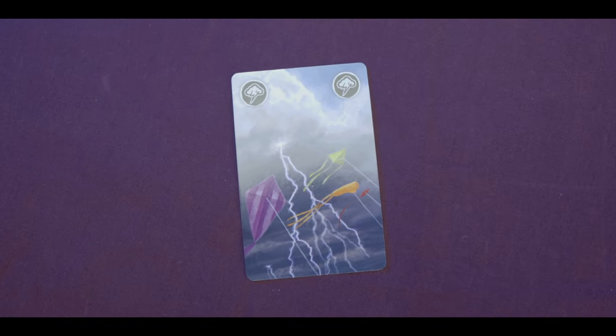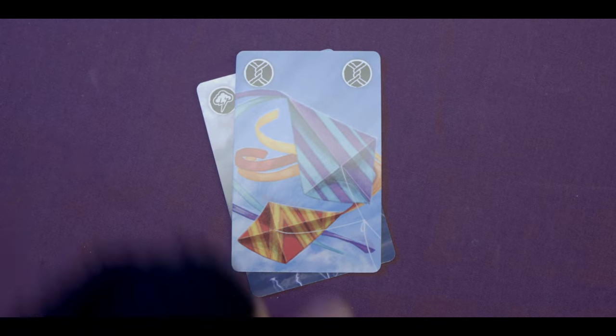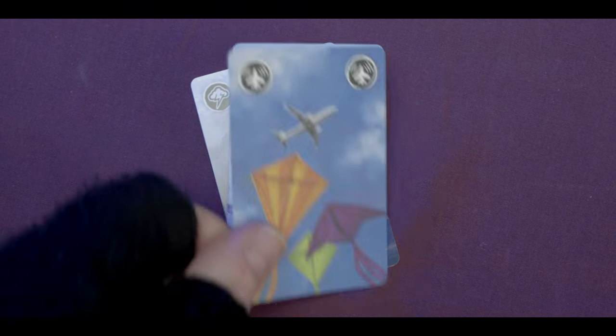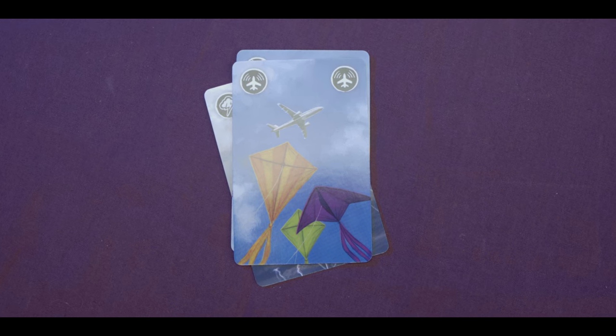If the game is a little too easy you can add in the challenge cards. The storm card means you must immediately announce a storm is coming, and on your next turn that's the only card you can play. The crossed lines card means each player must swap a card in their hand with the player on the left. The airplane card means all players cannot speak to each other until that card is covered up — which is a big deal since ordinarily you can shout instructions to the other players.